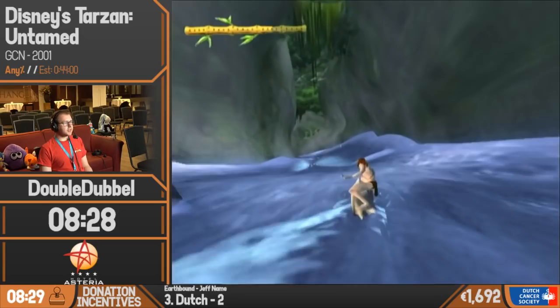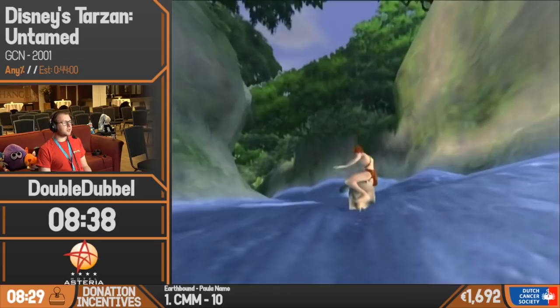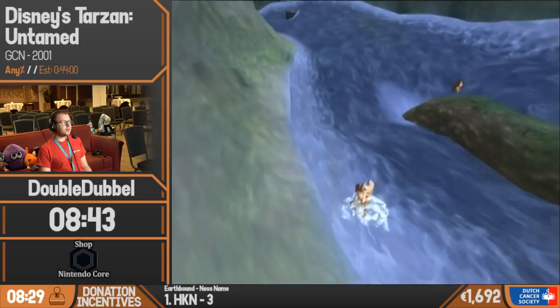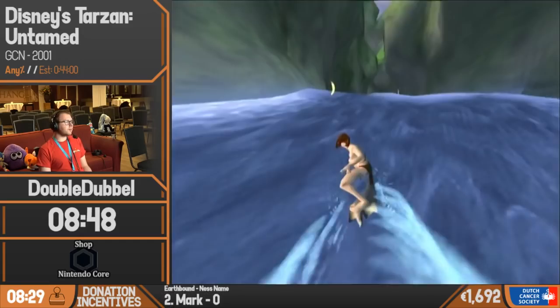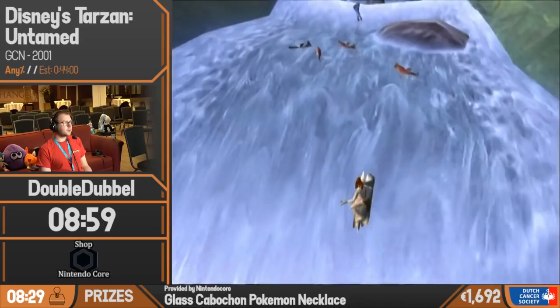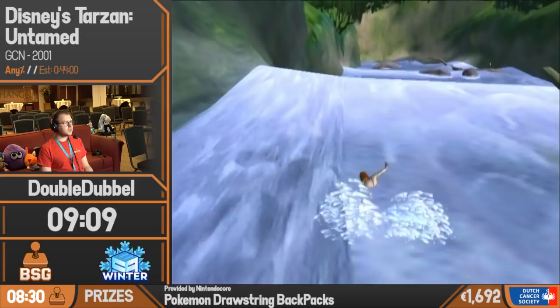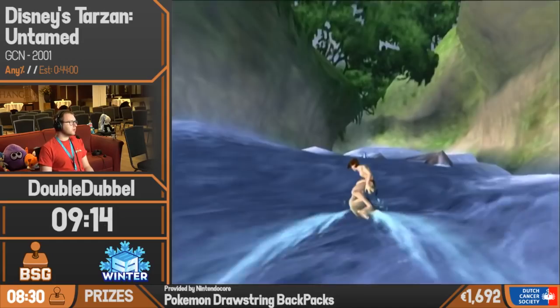Now you're going to see the main mechanic for these stages: back-bonking. By hitting the wall with the backside of the board, we don't take damage — for some reason Tarzan doesn't take damage when you hit the wall with his back. I just missed a film reel, so I'm going to have to go back for that, because for the routing of this game I need all eight that are here. Let me grab these bananas for safety. I'm supposed to be at four film reels right now, but it's fairly early so it's not the worst thing.